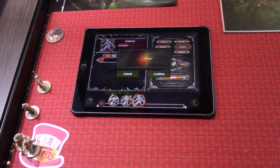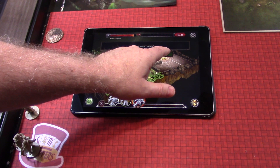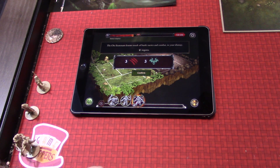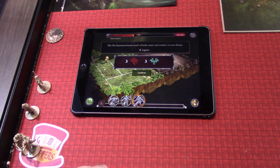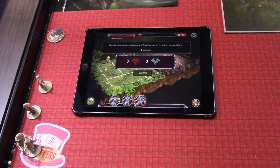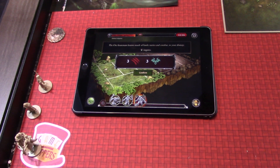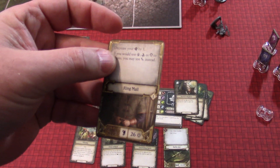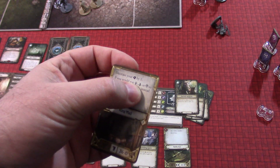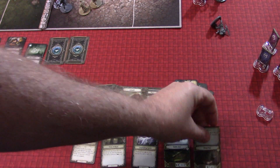We applied sunder — knocked his armor down one — then eight hits. We did not kill him, but we almost did. He's still alive by one. The orc lieutenant knows much of battle and combat to your dismay. We're going to test wisdom to negate — three hits and three fear. His ringmail helps here: if you test wisdom, agility, or wit, you can test with might instead. So we're going to do that.